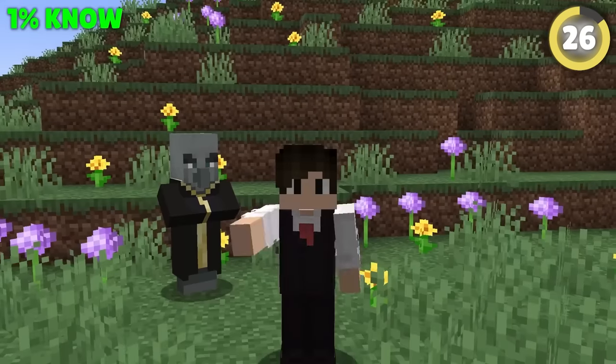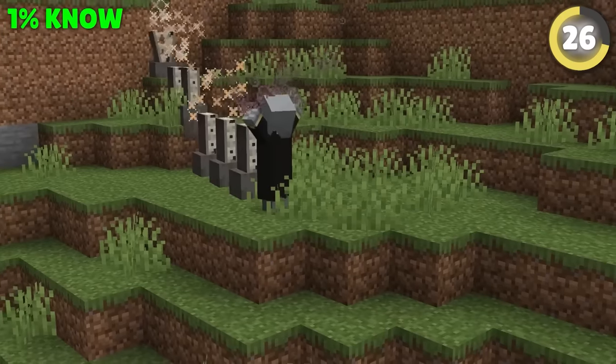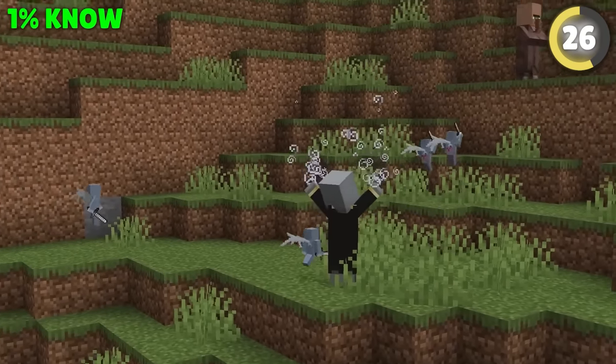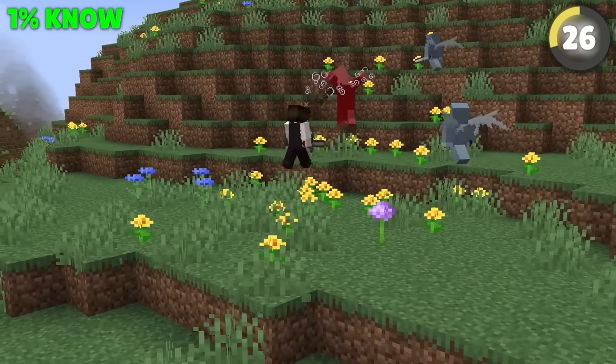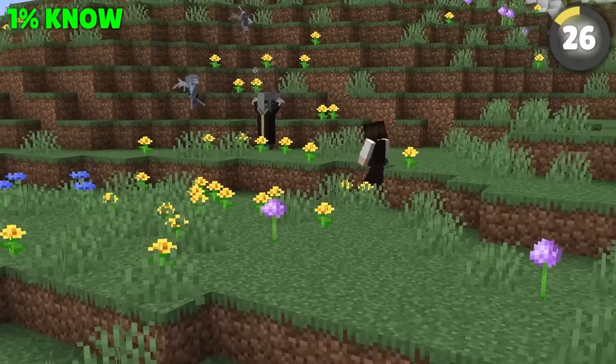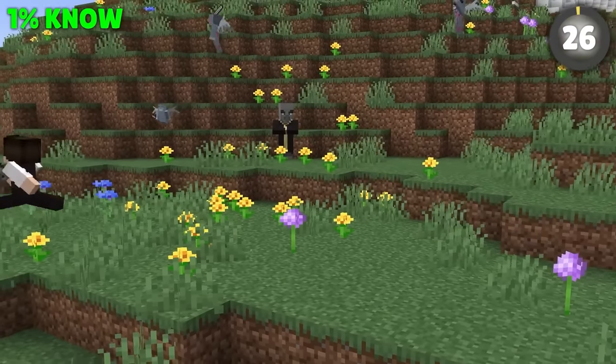Evokers are a super powerful mob, despite never hitting you themselves. You can actually predict what spell they're gonna cast next. If they send out white particles, it means they're spawning Vexes and you can run and get some hits in. But if they're grey, it means they're summoning Fangs, and you should probably run!